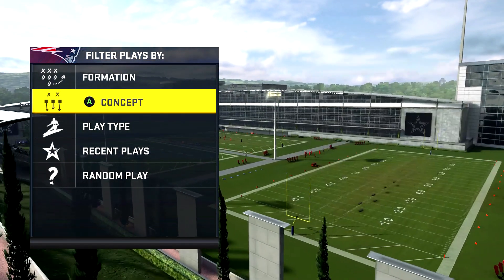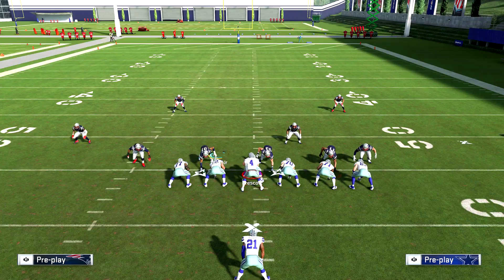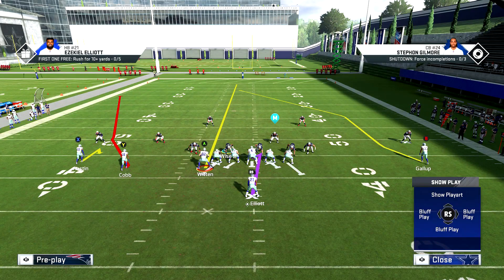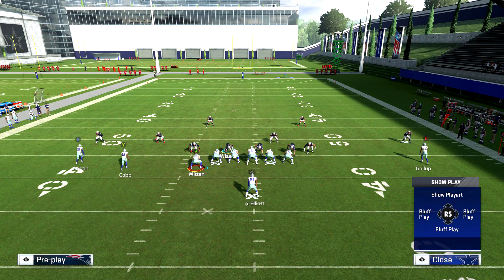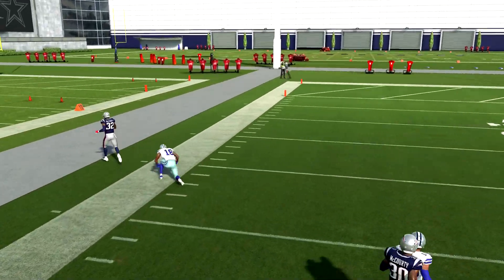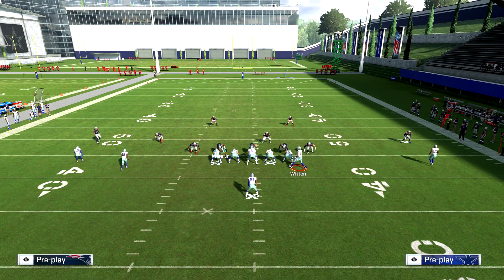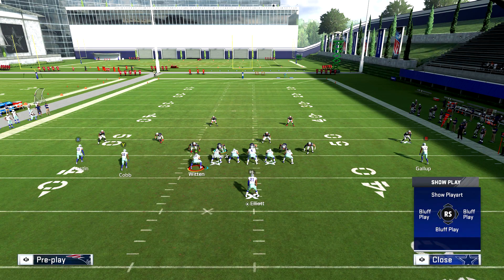I've shown you guys this concept against cover two before. All we're going to do is motion the tight end over. There are two ways you can run this: A on a streak and leave X where he's at — that's the first variation. You can streak B as well, because what we're essentially doing is looking for this guy over here. You can run that against cover two, very simple. What I like to do is motion the tight end over because it brings the wide receiver in closer. If you motion the wide receiver in, he won't stop — he'll go to the other side of the field, and you actually need him in that position to make this play.